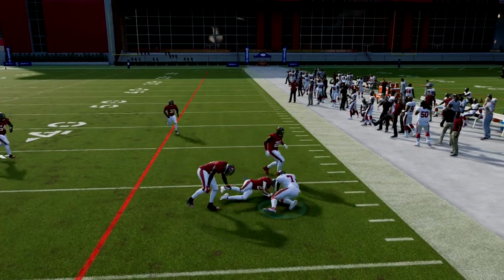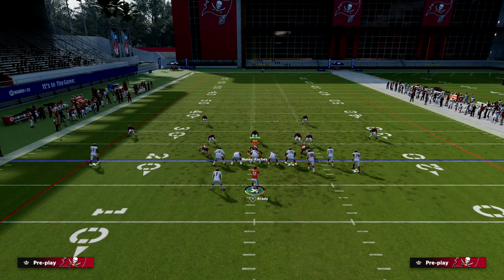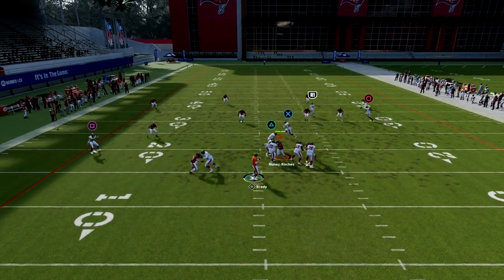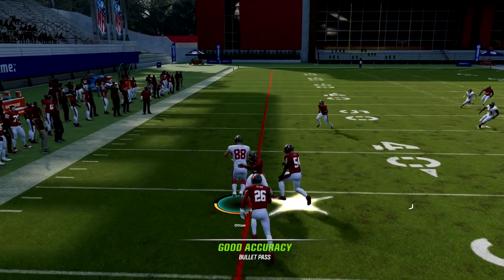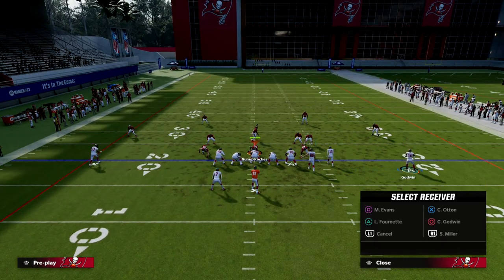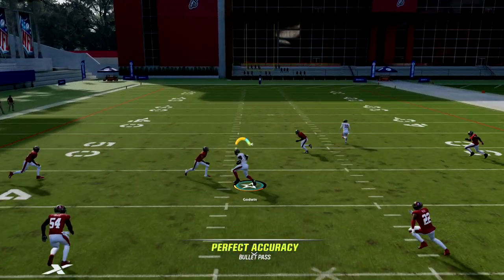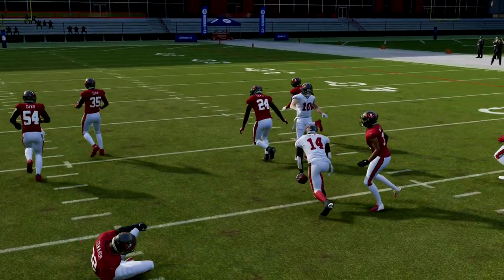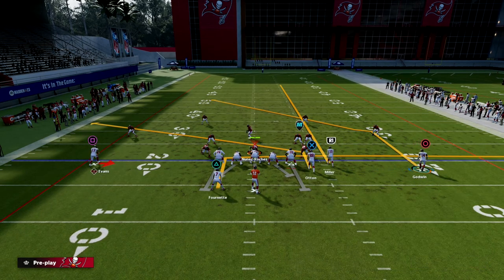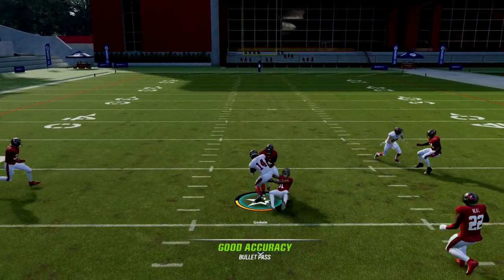You want to throw the underneath route if it's open. It's really important that we force our opponent to respect the quick underneath game. Notice how the slant route opens up right in that pocket late in the play. You can force-feed this post route — especially with a good quarterback like Aaron Rodgers — throwing it right as the receiver passes under the streak. If you wait any longer against Cover 4, you will throw an interception. The window is right where he cuts.